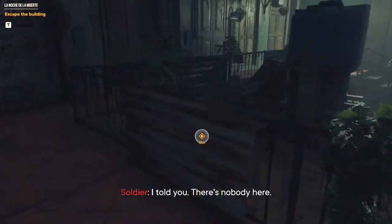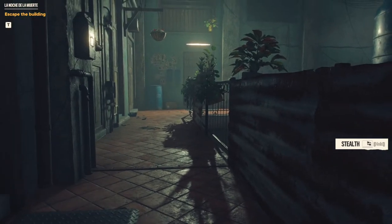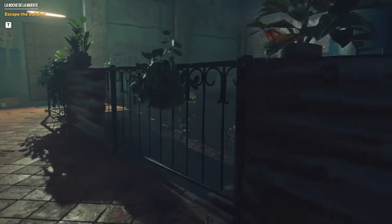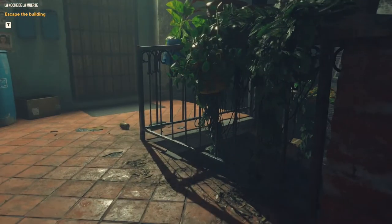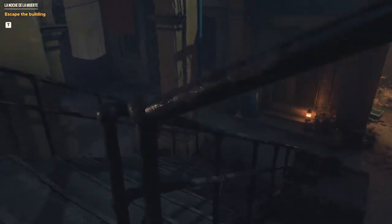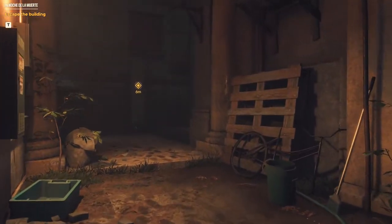Escape the building. There's a stealth sequence — the detection meter fills up as soldiers spot you. When full, the meter flashes and you've been detected. Crouching makes you move quietly. There are soldiers looking for Danny Rojas specifically — the next one who opens the door is Danny Rojas. We're just going to go, stay low. Listen to Ace of Base — 'Don't turn around.' I'm not resisting.